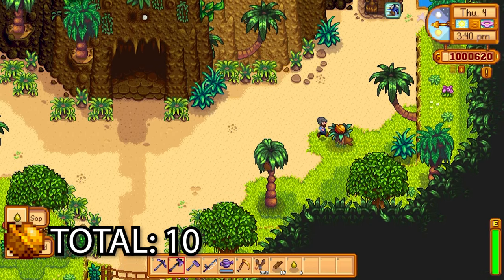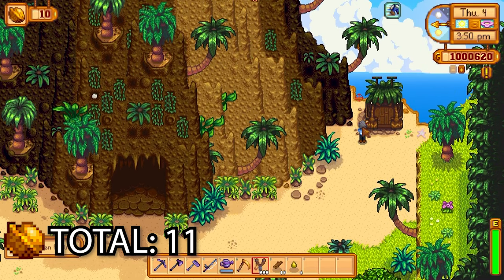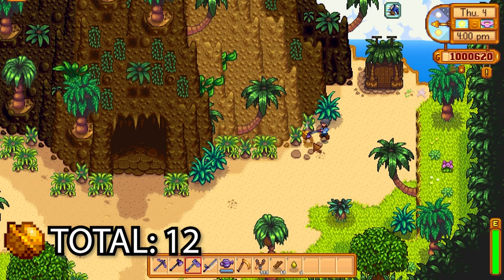There's another one here just to the right of the volcano entrance on a bush. The next one is on a tree and you actually need a slingshot to get this one — just shoot it down with the slingshot. The next one is literally just beside us, surrounded by stones — we're just going to use our hoe.